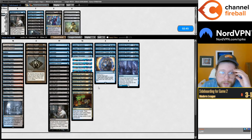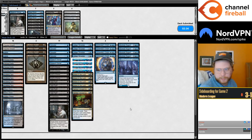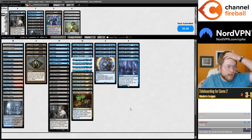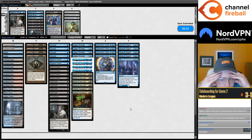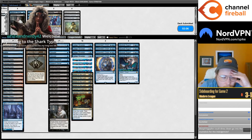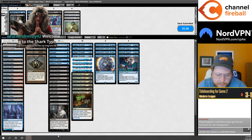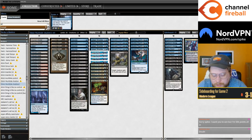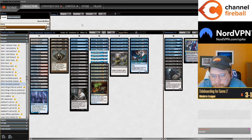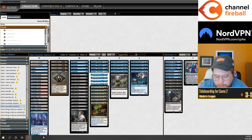I liked the sideboard plan of one Dismember, one Thoughtseize for two Stubborn Denials. Dauthi is better than a Hearse because it's also good against Tron and Titan where Hearse isn't. I'm kind of interested in cutting the second Tainted Indulgence for an 18th land. Could just go to main deck for Indulgence? I don't think so — in 17 lands you kind of need the Indulgence to draw a bit deeper. I'm kind of interested in the second Sea Gate Restoration as land number 18, then maybe just one Indulgence. Maybe you cut the fourth Counterspell too.